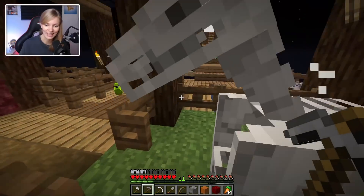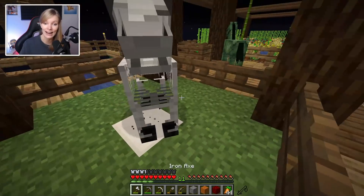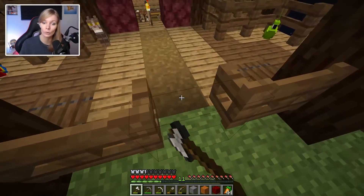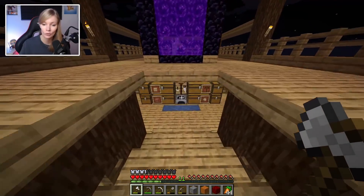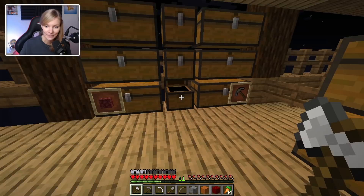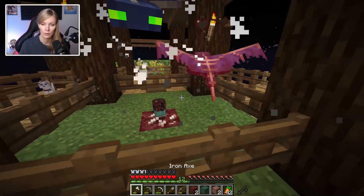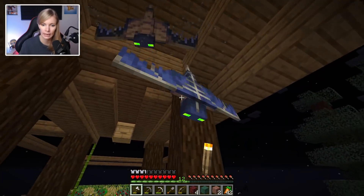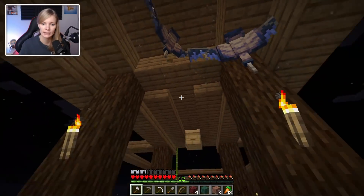Traditional bow and arrow is how we're gonna roll, plus the axe. Oh, and a water bucket - I need to make sure I take a water bucket! I'm going to put a water bucket in that chest right now so I don't forget. Oh, this is potentially bad - wait, no, they're stuck again. As long as they stay up there, things are pretty easy.